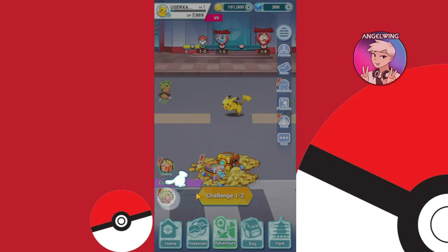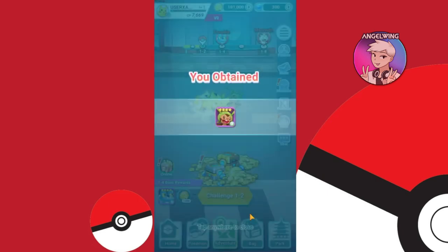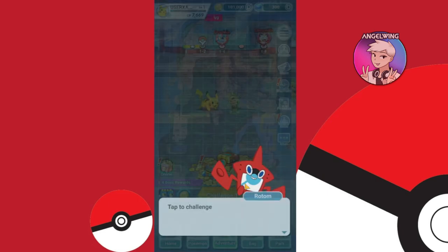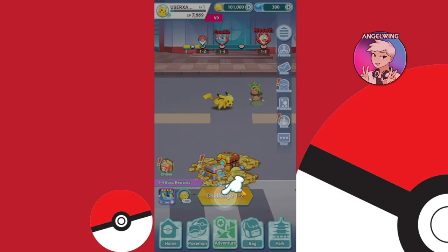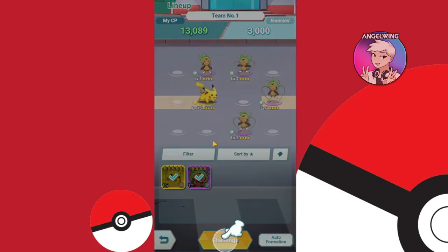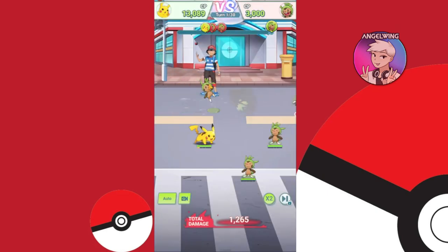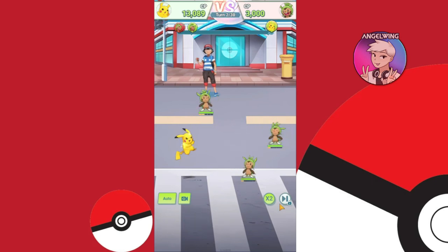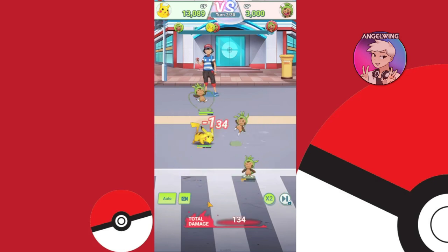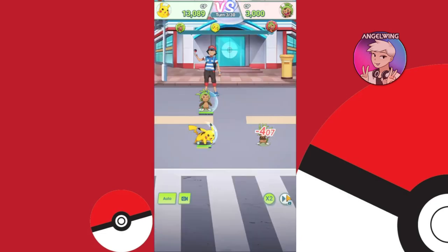Did I get diamonds for this fight only? We got Chespin also! Okay, we got some rewards here, so we are familiar with it. As you can see, it is an idle game. There is an automatic system with a speed function and maybe a skip.